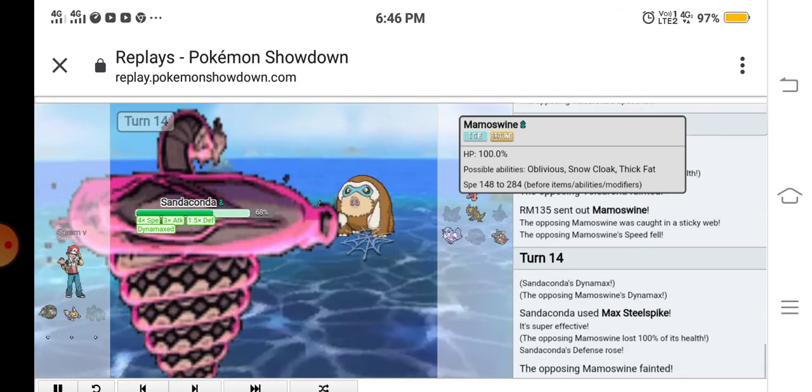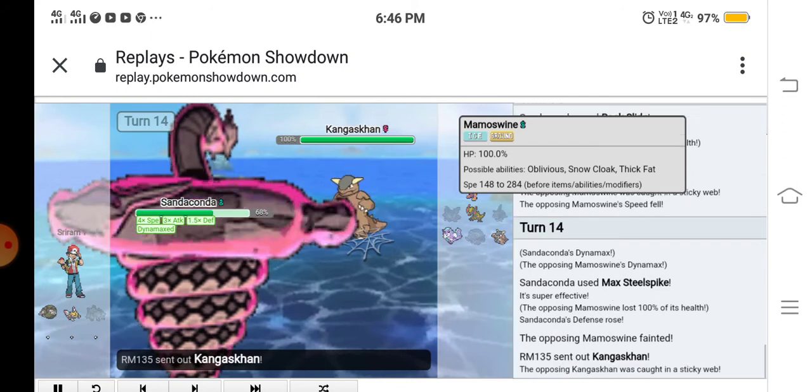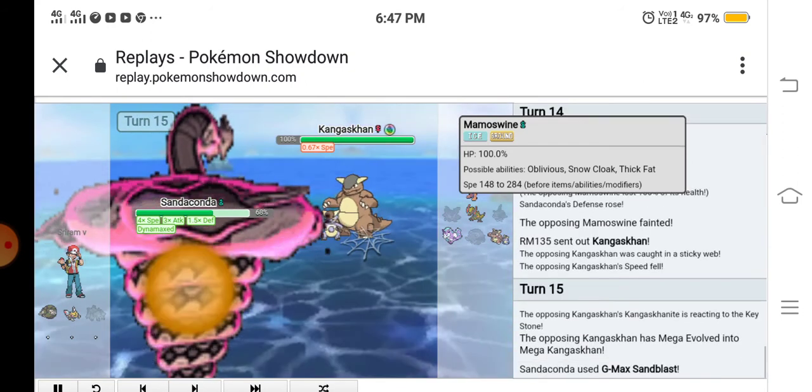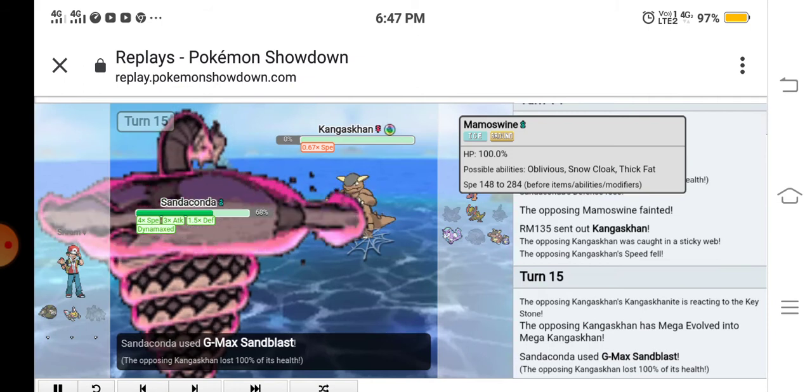Also, his GMAX move works like Arena Trap. GMAX Gengar works like Shadow Tag, and GMAX Sandaconda works like GMAX Arena Trap — they trap the opponent in.